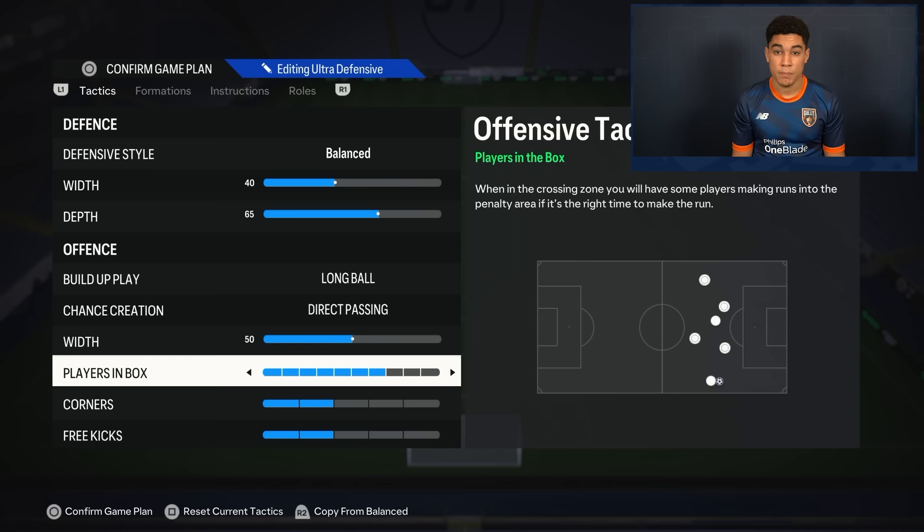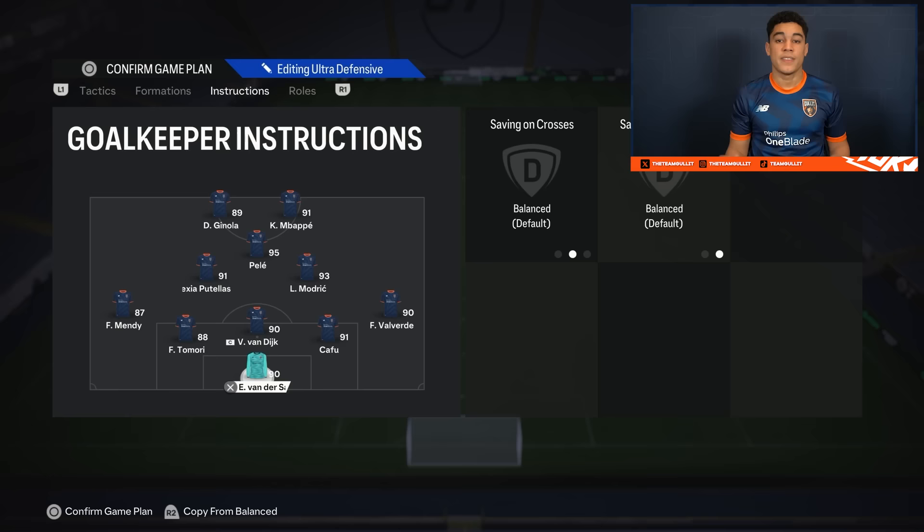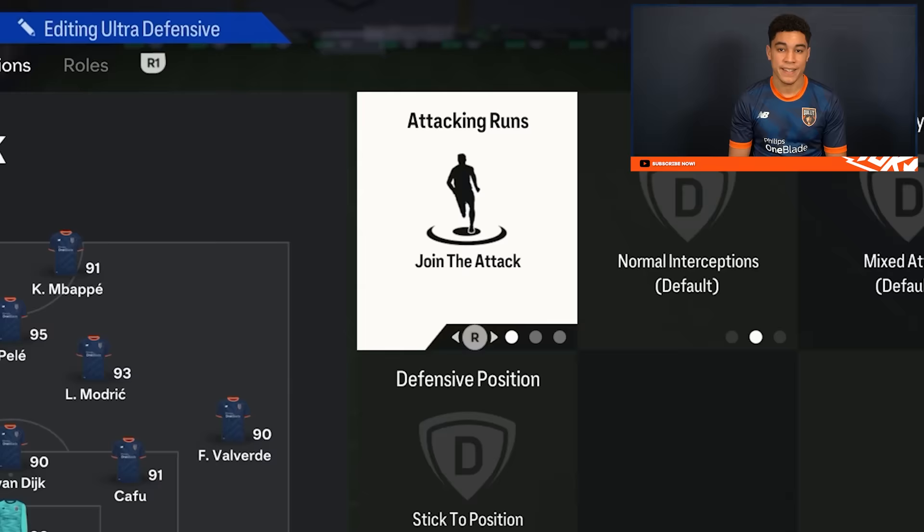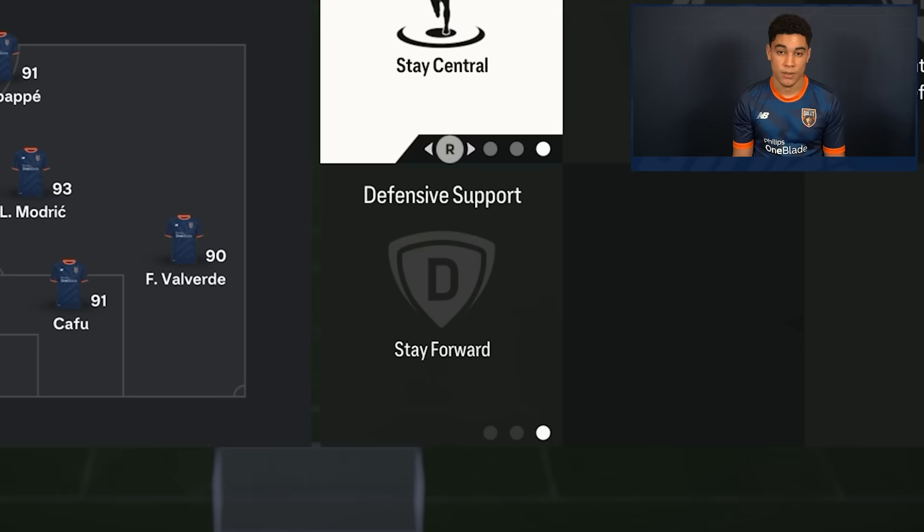Players in the box is pretty high — it's on seven. We are in a five back, so in defense we will always have enough people back. That's why I can afford to have players in the box on seven in this formation. Corners and free kicks are again on two bars. For the instructions: on my goalkeeper I don't put anything. For my right wingback and left wingback, I have join the attack — you can also do balanced, but I want a lot of people to go forward. My center mids are both on cover center and stay back while attacking. My CAM is on stay forward, and same goes for my strikers — they are both on stay forward and stay central.